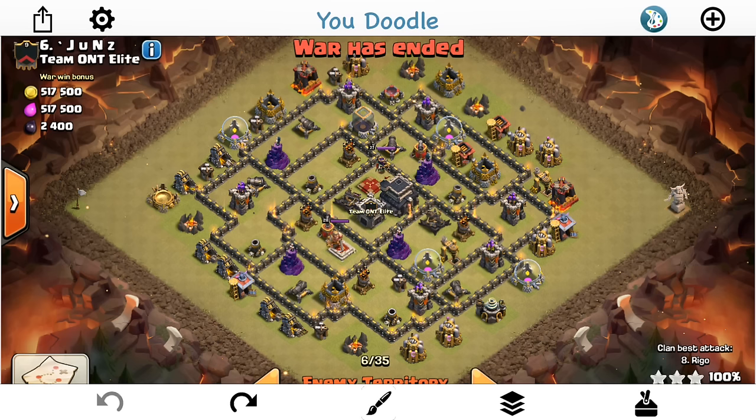When you're attacking a base with hogs, the things you're looking to take out before you deploy your hogs are the Queen, the CC troops, and any possible double giant bomb spots — you want those triggered by something other than your hogs. Once you get more skilled and advanced you can do suicide hogs and different deployment types, but this is a simpler concept for newer hog attackers. Advanced attackers also benefit because every good attacker subconsciously looks for a hog lane.